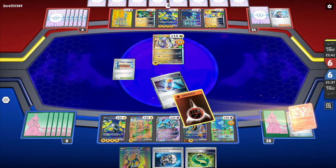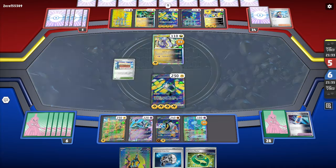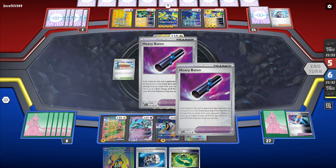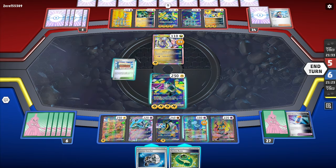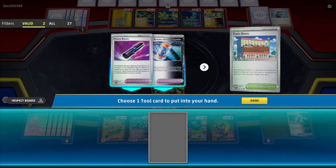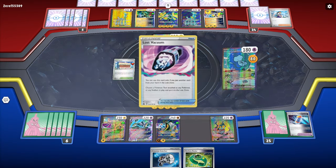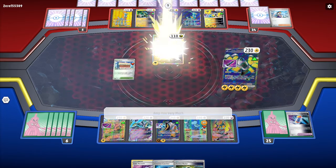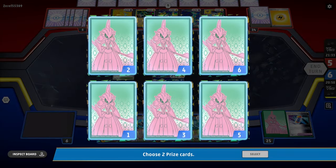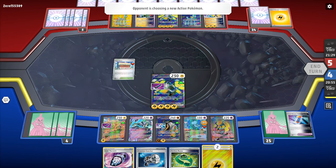They power up their base Iron Hands — not worried. The plan stands: I want to bring my Iron Hands EX and press Amp You Very Much. I'll play Town Store, bring in a Heavy Baton, and place it on Iron Hands EX since I'm running three copies. Press Restart, then press Amp You Very Much — we take two prize cards for one base Miradon.